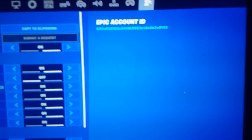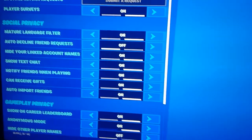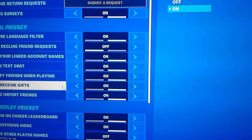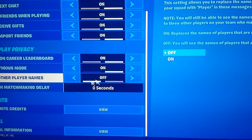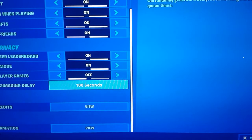So what you guys want to do, you want to head over to settings, the player icon, go to currency gifts and make sure that's on, and make sure the hidden matchmaking delay is all the way up to 100. Press apply and come back off of this.